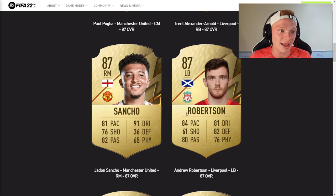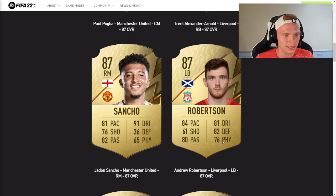Next up, Andy Robertson again holds his 87 rating from FIFA 21. You wouldn't think he's 87 rated just off his stats — 84 pace, 82 defending, 76 physical — but he's a well-rounded outside back, left footed. He's going to be a great card, just probably a little more expensive than he should be considering his rating.